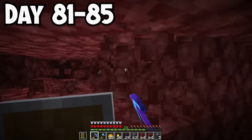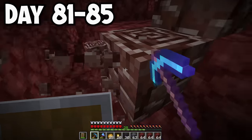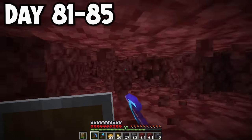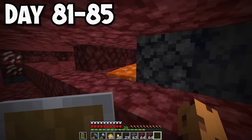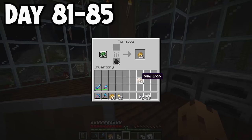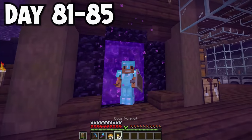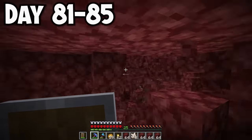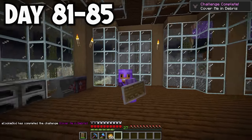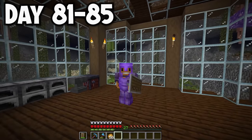It was time to upgrade to netherite armor to fight the ender dragon. I hopped into the nether and went mining for ancient debris. Mining for ancient debris feels like mining for nothing - just nether rack and occasional lava surprises. My pickaxe was almost broken and I only got eight ancient debris, so I went home, repaired my pickaxe at an anvil, and went back for more. About ten years later I found 10 more for a total of 18. With four netherite ingots I upgraded all my armor and now I look pretty baller.